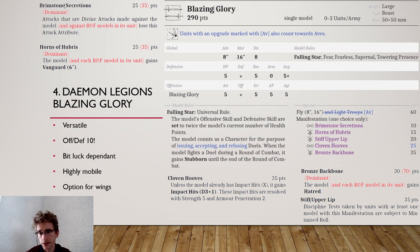The Blazing Glory has the special rule Falling Star — the model's Offensive and Defensive skill are twice the model's current number of health points. You start at Offensive and Defensive 10, which is extremely high. This makes it luck-dependent: once you go down to 3 hit points, you're at Offensive and Defensive 6 — still fine, but enemies suddenly hit you on a 4+ instead of maybe 6+. At 1 wound left, you're at Offensive 2, so your 5 attacks no longer hit on 2s but on 4s, greatly reducing damage output.